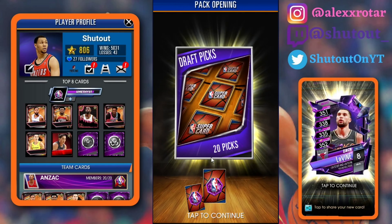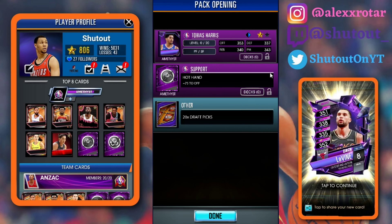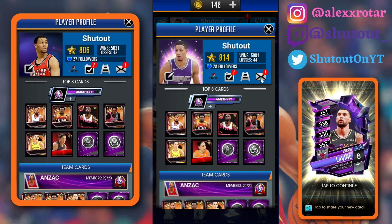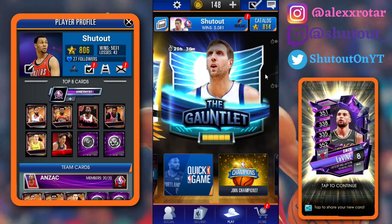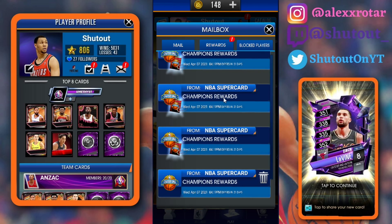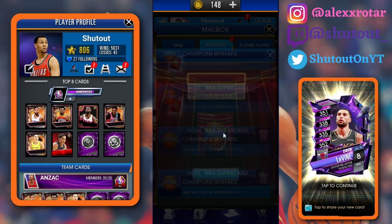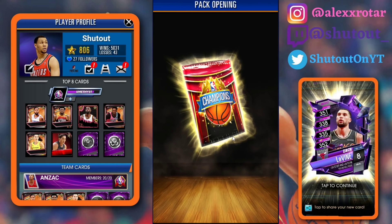It's guaranteed one amethyst and we get 20 picks — Tobias Harris, alright I'll take that, not too bad. Let's check out our inbox — my rewards quadrupled! My champions rewards quadrupled. I don't even know what is going on man. I don't know if I'm the luckiest man alive, but something is broken about SuperCard. Let's get into these other packs.